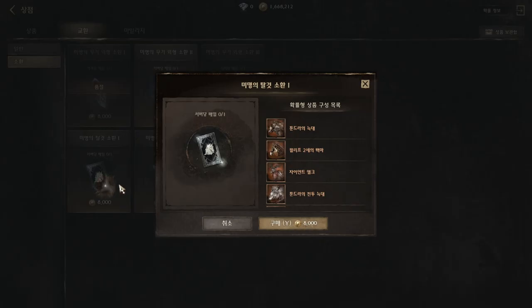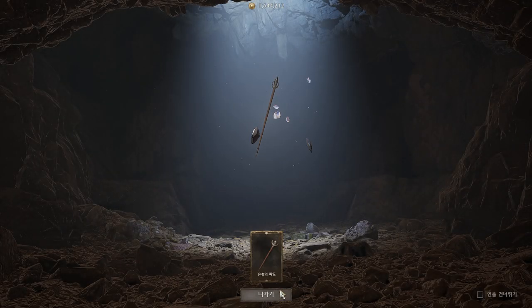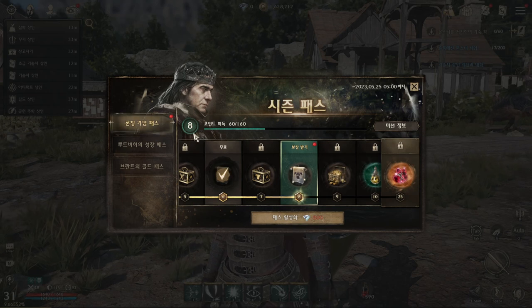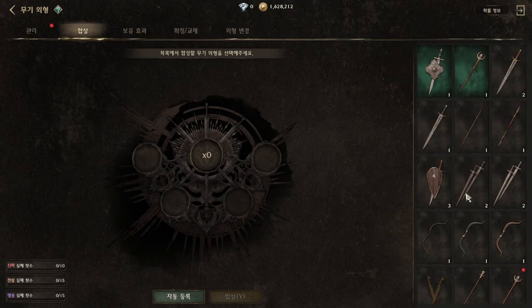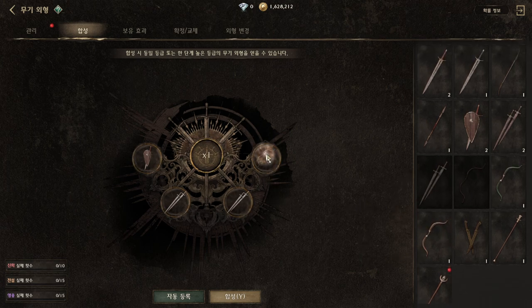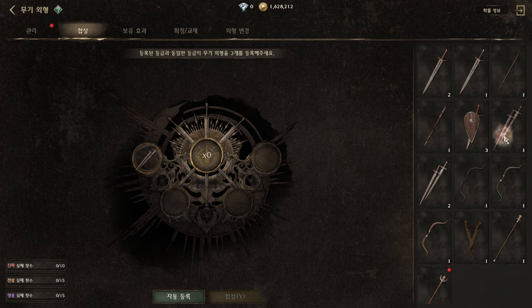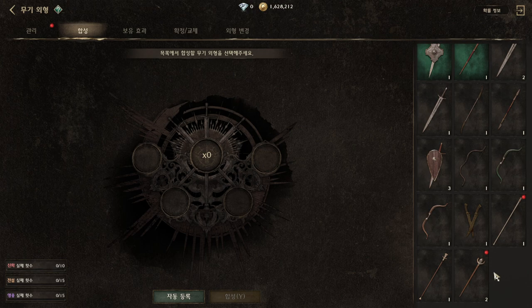For weapon summons, it keeps being random — that's what a summon looks like. Next question: what to do with extra weapons that we summon? That's a good question — we can combine them here. I also want to try using the same type of weapon to see if it makes a difference. It still keeps random, which means using the same type weapon has no effect.